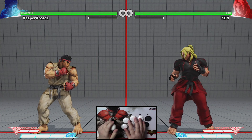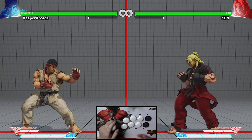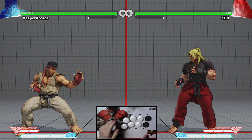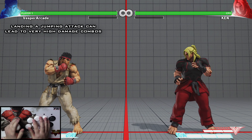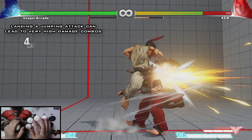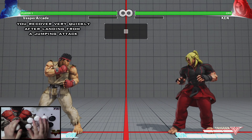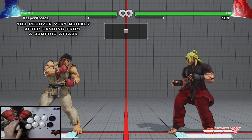Jumping attacks generally follow the same rules as standing and crouching attacks in terms of speed and ranges, with some small differences. Jumping attacks are excellent for starting combos and are also usually safe after the opponent blocks them.